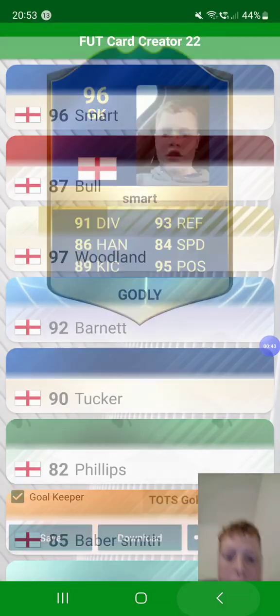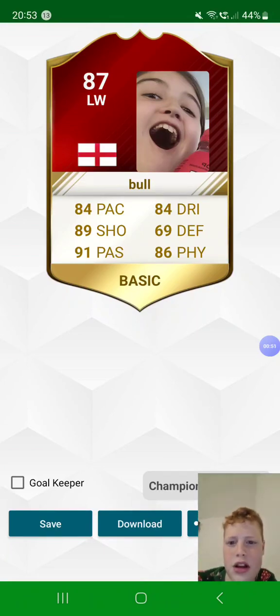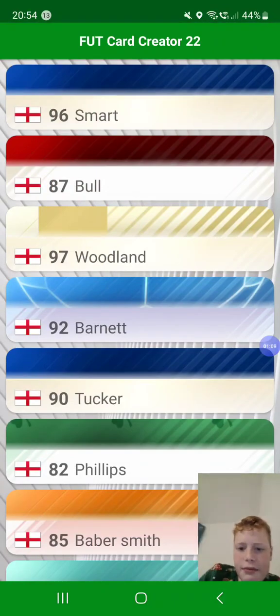That is a TOTS gold card. We have 87 — this is my cousin, she is an 87 left winger, English. 84 pace, 89 shot, 91 passing, 84 dribbling, 69 defending, and 86 physicality. She's a basic card — a Champion Gold card.